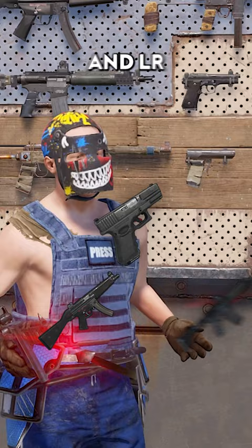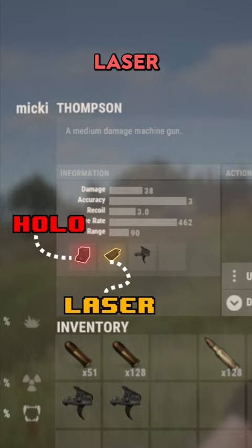Just press M to enable. What you want to do is attach a Holosight, Laser, and Burst Module — and welcome back to Super Long Range Laser Beam Rust.